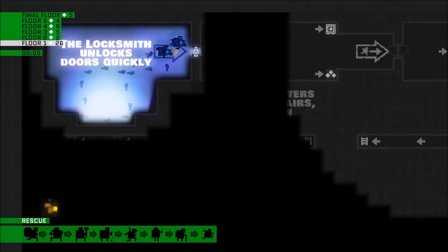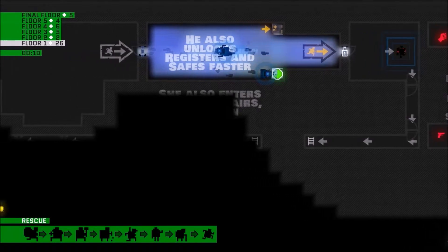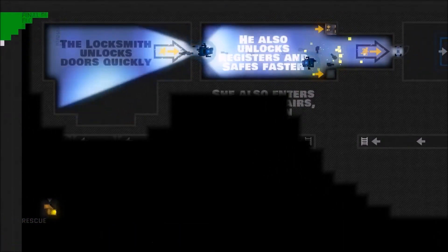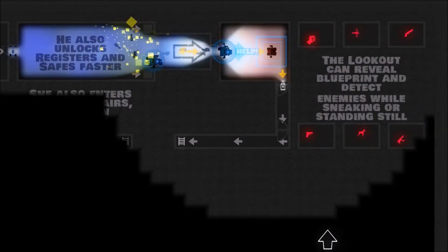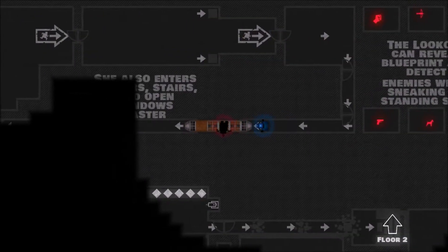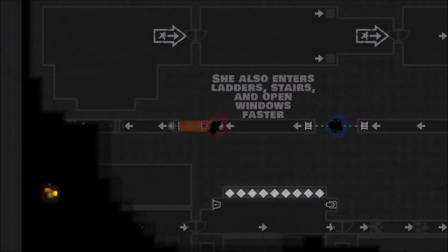We need to rescue all of the guys. This is the locksmith — he unlocks doors, registers, and saves faster, which Jasmine is just showing you. She also unlocks ladders, stairs, and opens windows faster.